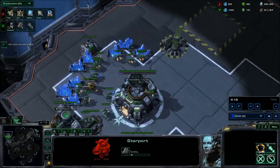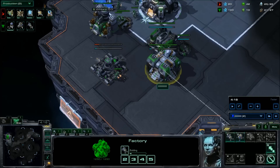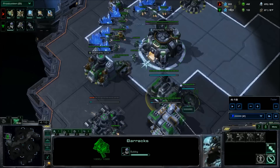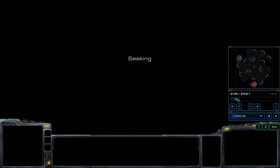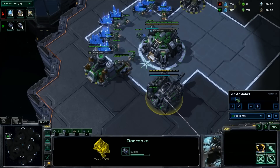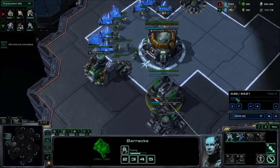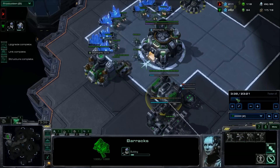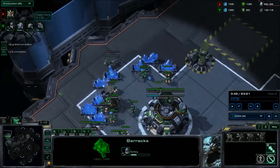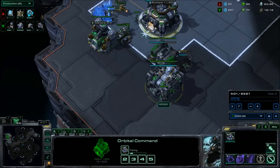An important part of this build is the supply depots. You will notice that you get supply blocked very often. You'll have to cut an SCV here or there to make sure you can produce out of all the structures — this is fine. It's a very tight build order. I believe you build the supply depot at about 17 supply. We'll go ahead and double check. So at 16 we get the marine, and then there should be a supply depot right after. Once we start the reactor, go ahead and start the supply depot.